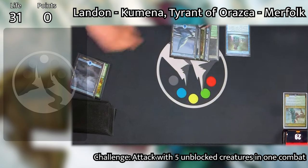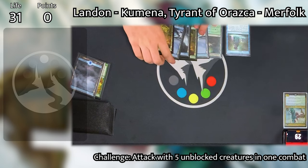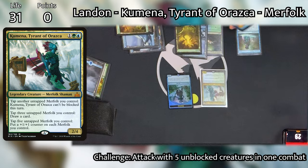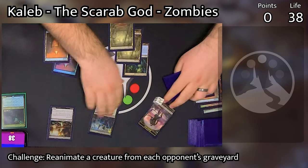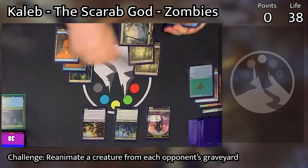This is where we're going to see Edgar Markov really get out of control — when he can just pay the normal casting cost for a vampire and get a second body onto the field, especially with that Rakish Heir, they're going to get big. After doing all of this damage, Griffin passes the turn to Landon. Landon untaps and draws, taps three of his mana to cast his commander Kumena. This triggers Deep Root Waters and creates a Merfolk token with Hexproof. At the end of Landon's turn, Caleb responds by cracking his Wayfarer's Bauble to get a Swamp onto the battlefield.